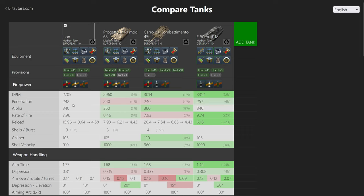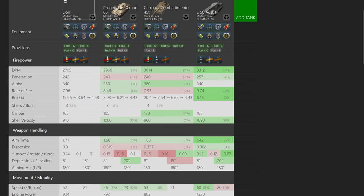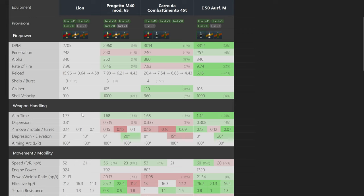The Lion's gun stats are almost identical to the Progetto 65 — just 2 penetration, 10 alpha damage, and 90 shell velocity of difference, which you're not going to notice in battle. You essentially have a Progetto gun with slightly tweaked statistics, 200 less DPM, and a third shell that is unusable. So: less DPM, the third shell is unusable, 0.3 seconds worse intra-clip, and a tiny bit worse aim time — roughly a 5% difference you're never really going to notice.